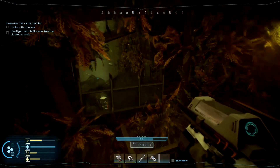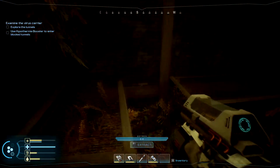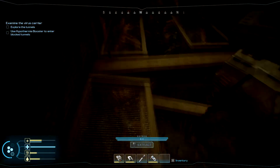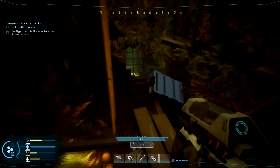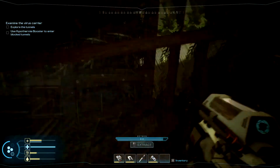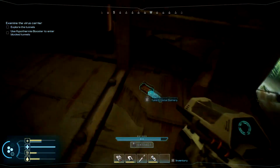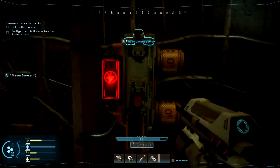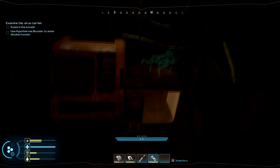Grab this battery right here — you're going to need it. We're just going to go through here. Put the battery in there so you can take a quick breath. Go through here, and then up this ladder.